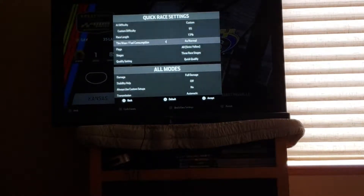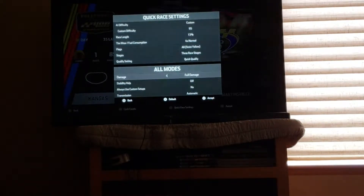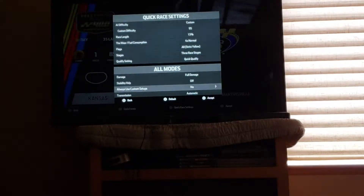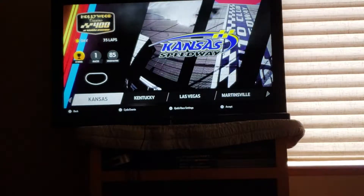Tire wear and fuel use is 4x, strict yellow flags, three race stages, quick qualify session, full damage, stability help off, custom setups off, transmission automatic. So, let's get started.